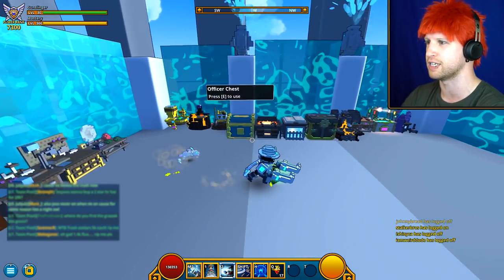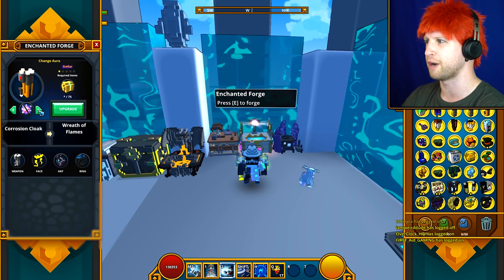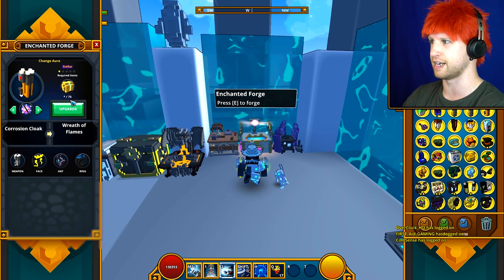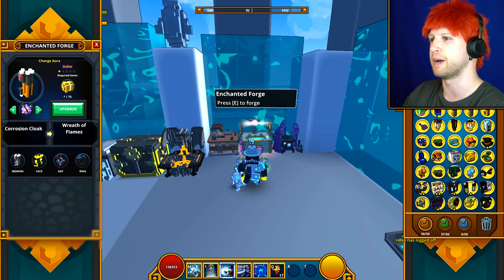All you're going to do is find the Enchanted Forge — there it is, right over here. You're just going to put your weapon up here, swap over to the different aura, and then it's going to cost you 75 Glimm to swap your aura over and over again, depending on if you actually have all of them or not.